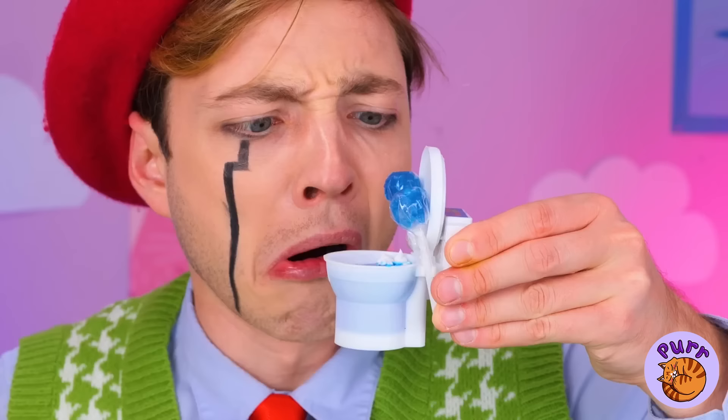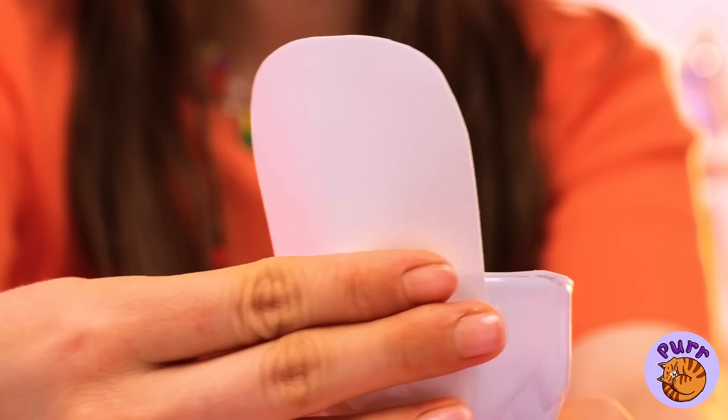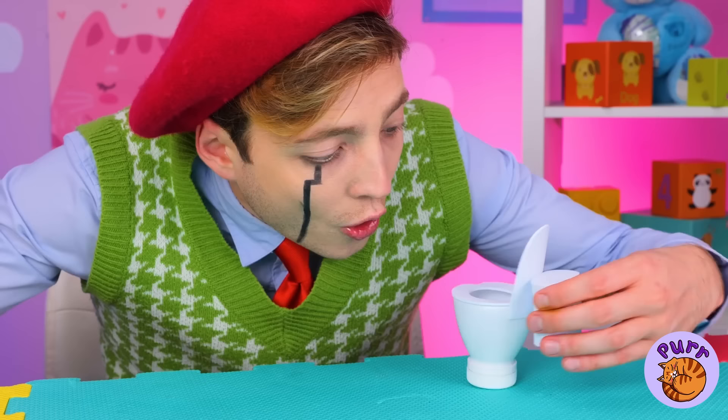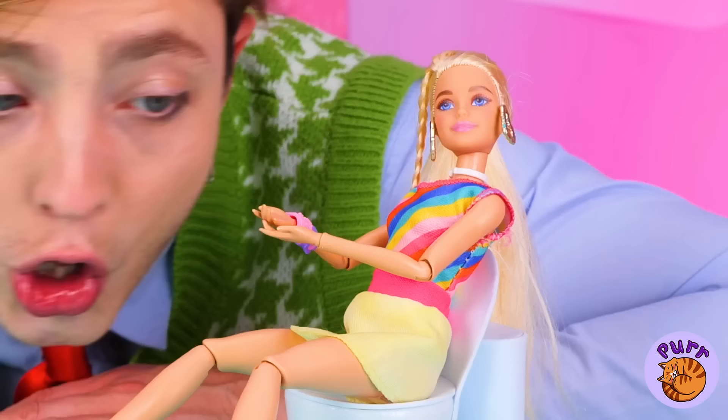Her potty looks like a mess. We should just make her a new one. Let's use that plastic bottle. Don't forget the tank. Here Barbie, try it out — it'll be just your size. Some fresh toilet paper would be nice. A magic trick to make it the right size. It fits right in the palm of your hand. Just another day in teeny tiny bathroom life.